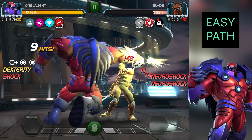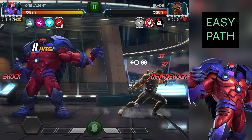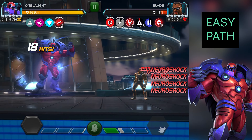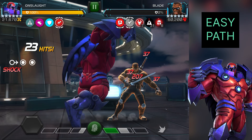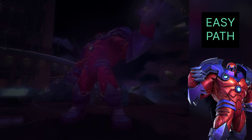These path fights are all casual for Onslaught. The only fight that is a little annoying is Green Goblin, because he gets a lot of power and he affects the power gain ability of the attacker — you will see that in the upcoming fight.